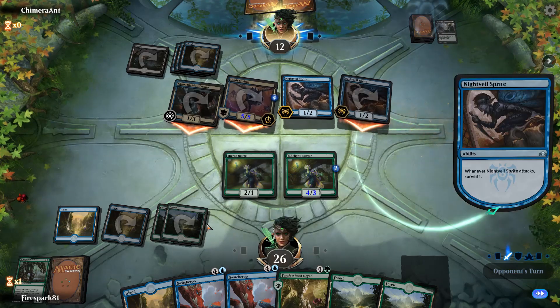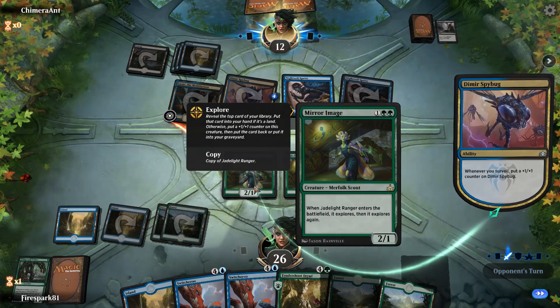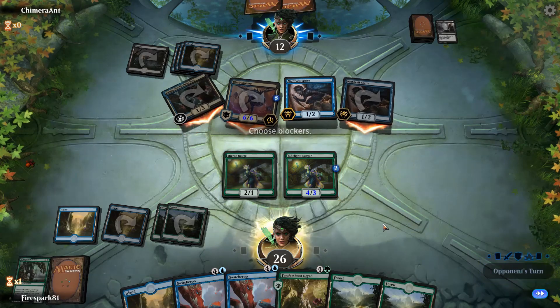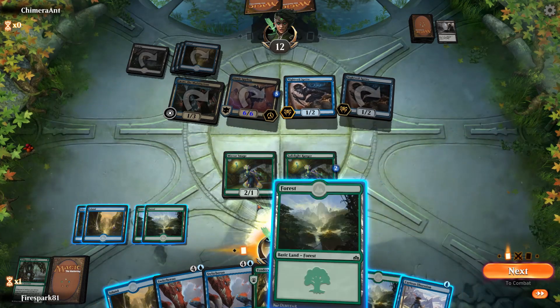I may do the Switcheroo — I can play that next and just swap out, give them the Mirror Image. No blockers — oh, I should have blocked that guy, I didn't notice he was attacking with that. That's fine.